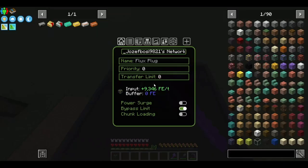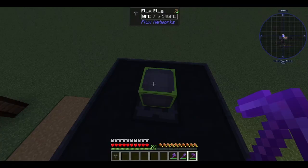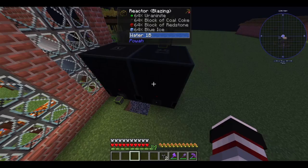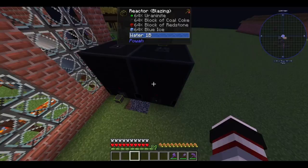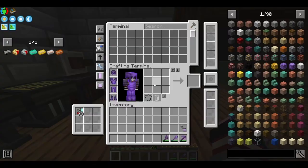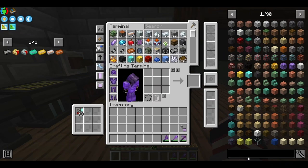Is that using any? No. So let's just grab that. This one is using power, that one nothing. So let's just reset these two and put them into our network. Now guys, we'll make some patterns.